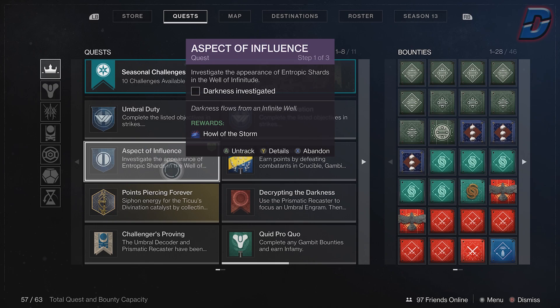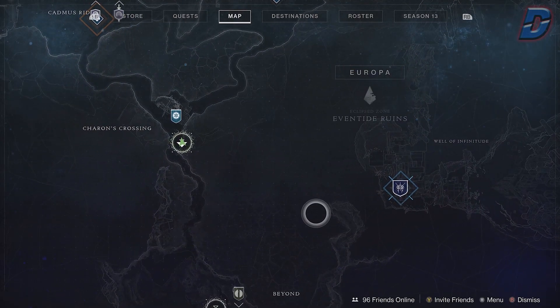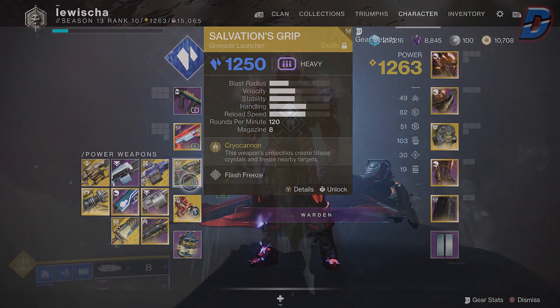First of all you want to start with the quest, so go talk to the Exo Stranger to get that. The quest itself is pretty straightforward, so just go ahead over to Well of Infratude once you have the quest.